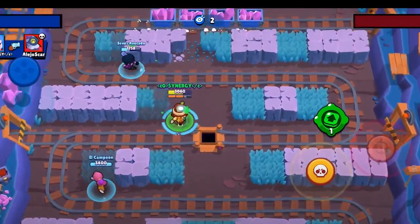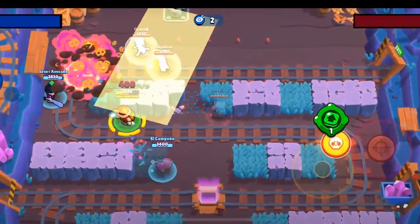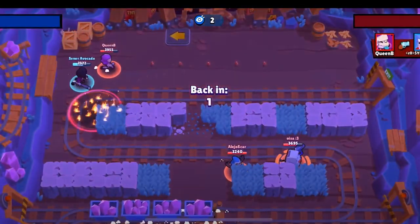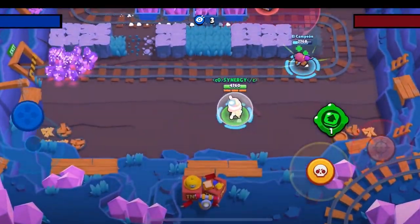If you notice, Synergy dropped a jump pad pretty much right where they spawn. He's going to look to knock them back into it, and if he gets that stun and they land on the jump pad, then they will pretty much just get auto-thrown into the corner.